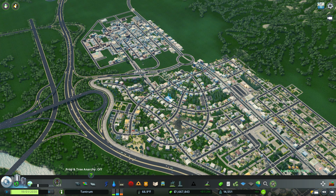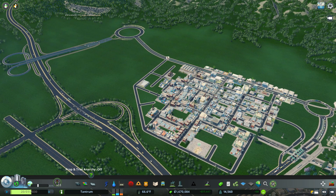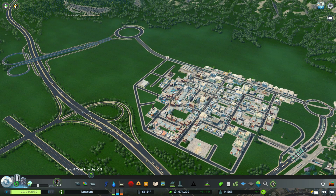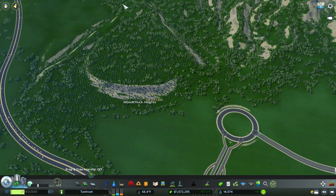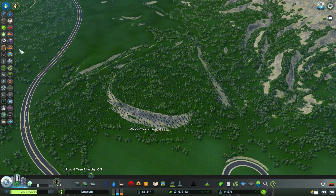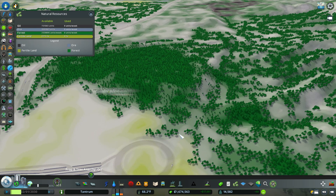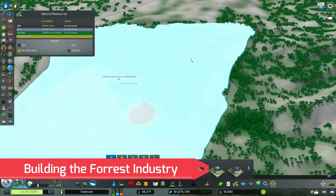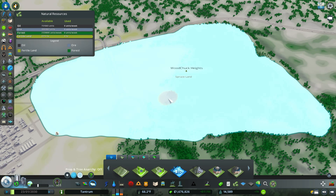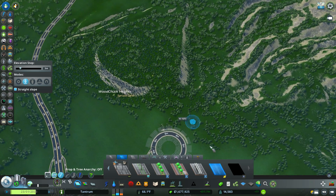For today, the citizens of Tantrum have voted and they are looking for more jobs. Tantrum is a blue collar working class town, and we have a majority of our jobs in generic industry. As mayor I asked the citizens and they approved it — we were looking for jobs that could create a lot of money for the town. We decided on forest industry, and as you can see on the screen, we now have the forest industry approved and ready to build.